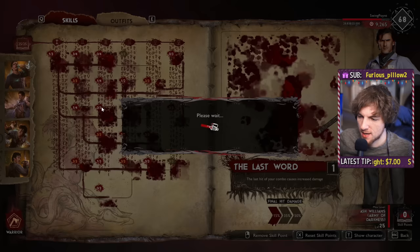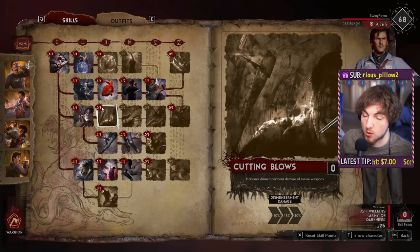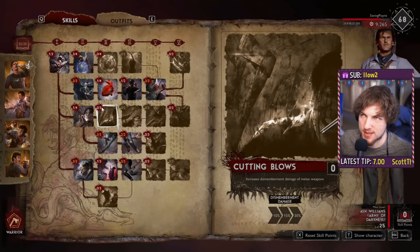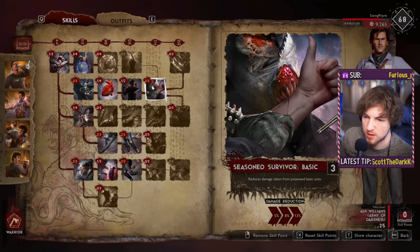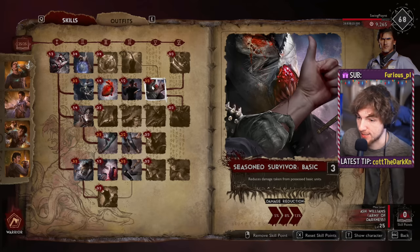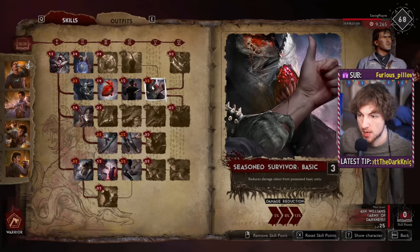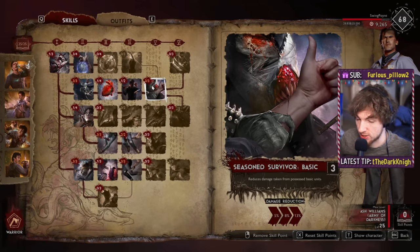Now let's move on to the Warriors. What is so good, specifically with Army of Darkness Ash but warriors in general, is that they are just hard to take down. It's a similar thing to hunters — you don't really want to focus the warrior first as a demon, because warriors will just waste your time. What are warriors really good at? They are good at shields and melee damage and they just have a lot of HP. So let's make it so they're really hard to take down by focusing on shields and HP — let's make them even tankier.